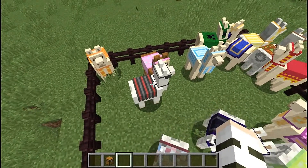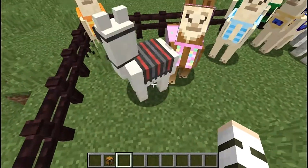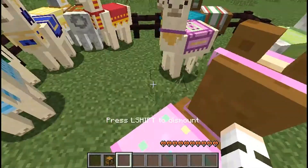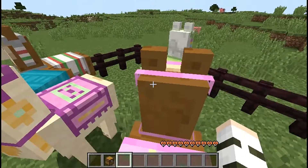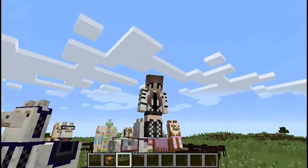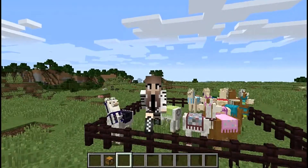The only annoying thing about the llamas is that you can't tell them where to go. You can hop on their back and they'll just go wherever they want — you can't direct them. But they are really cool, and it's a really cool addition to Minecraft 1.11.